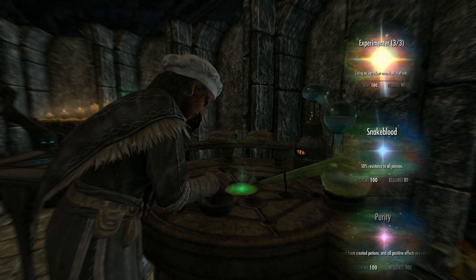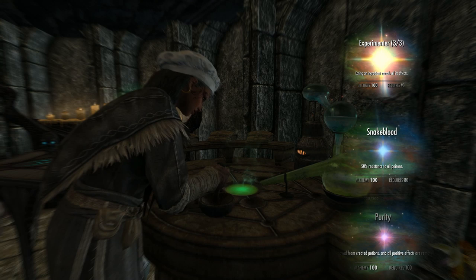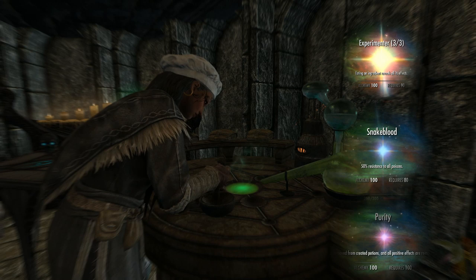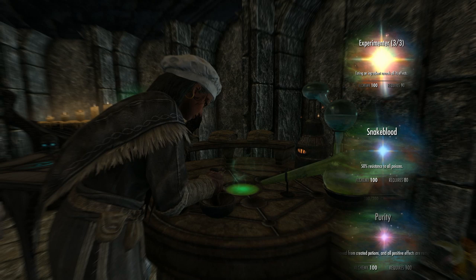Purity is a difficult one. If you're a dedicated alchemist, you'll want this perk so you don't have any negative effects in your potions. However, some of these impurities actually add value to your potions, which is odd — but if you need gold I suggest making your impure potions and selling them for as much gold as you need, and then taking the Purity perk.